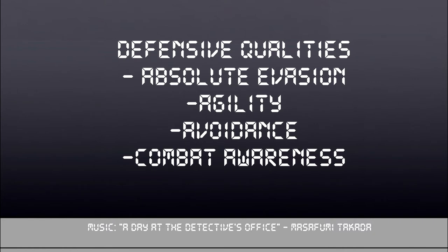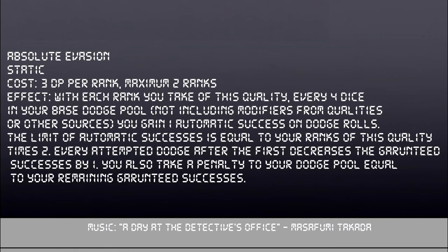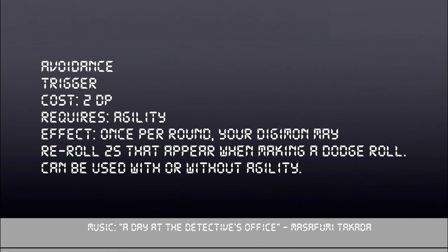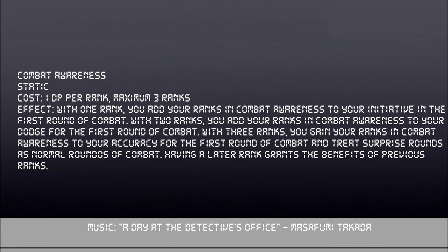The next category are defensive qualities, starting with Absolute Evasion. It costs 3 DP per rank with a maximum of 2 ranks — each rank gives you an automatic dodge success for every 4 points in your dodge stat. The limit on automatic successes is the number of ranks times 2, but every time you dodge after the first reduces guaranteed successes by 1. You can't take this with Uncatchable Target. Next up is Agility: the base quality costs 2 DP and lets you reroll any ones on a dodge roll once per round. If you have Agility, you can also take Avoidance for another 2 DP, which lets you reroll 2s on a dodge check once per round.